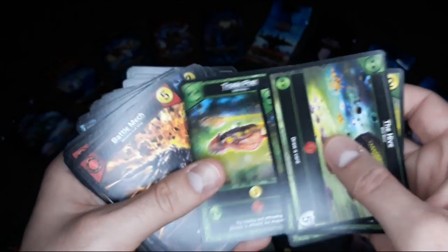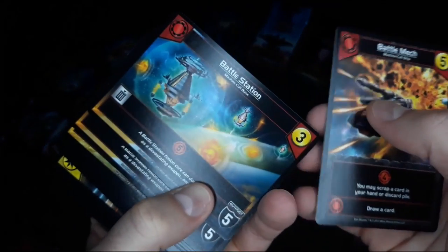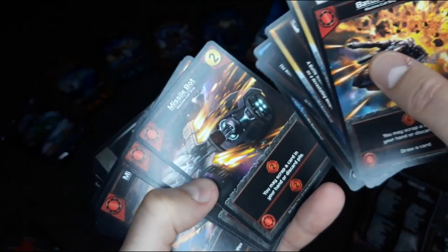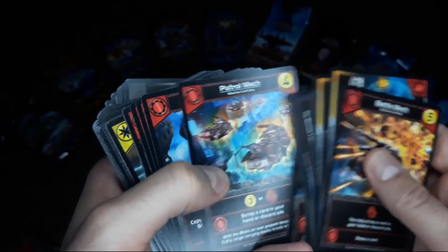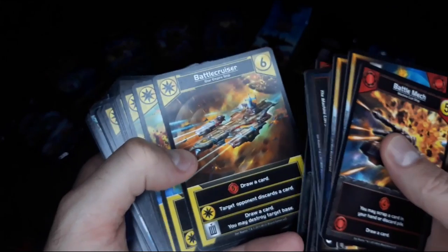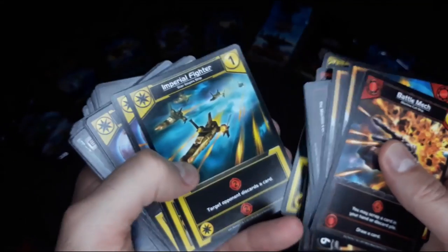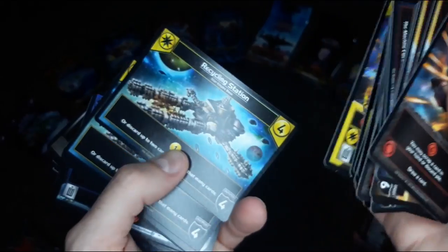One thing you'll see is the different color schemes. Star Realms was actually created by a couple of former champions for Magic the Gathering. So it seems like there are different card types — like red, white, and black similar to Magic the Gathering — but in Star Realms it looks like there's red, green, and yellow. And it looks like there are going to be different alien races you're playing as, whether it's an Imperial Fighter or the Blob race.